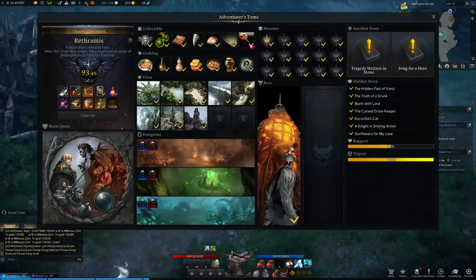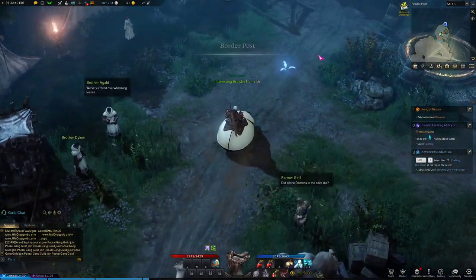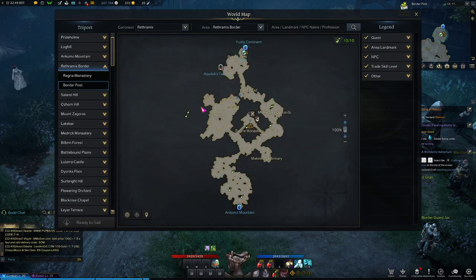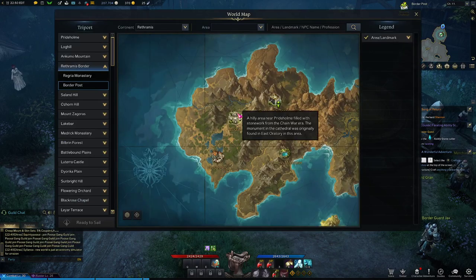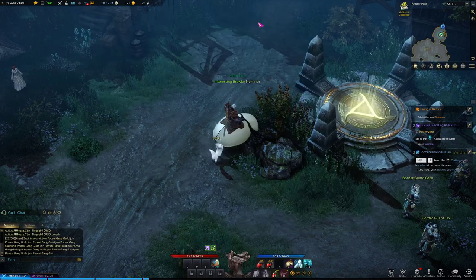They do say the collectibles can drop from anyone. I don't know how true that is, but I have been able to prove you at least get up to the blue items from any one of the zones on the continent. Log Hill can drop a blue just as much as Ankuma or Rethramis. Easy peasy.